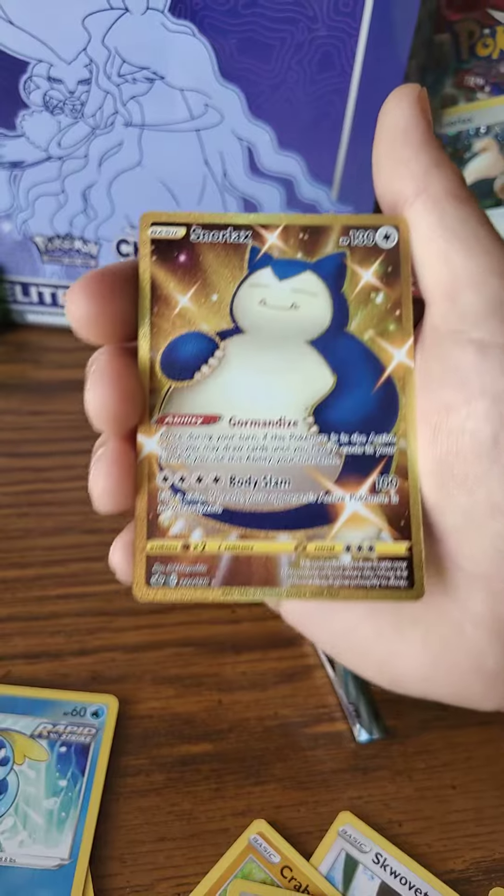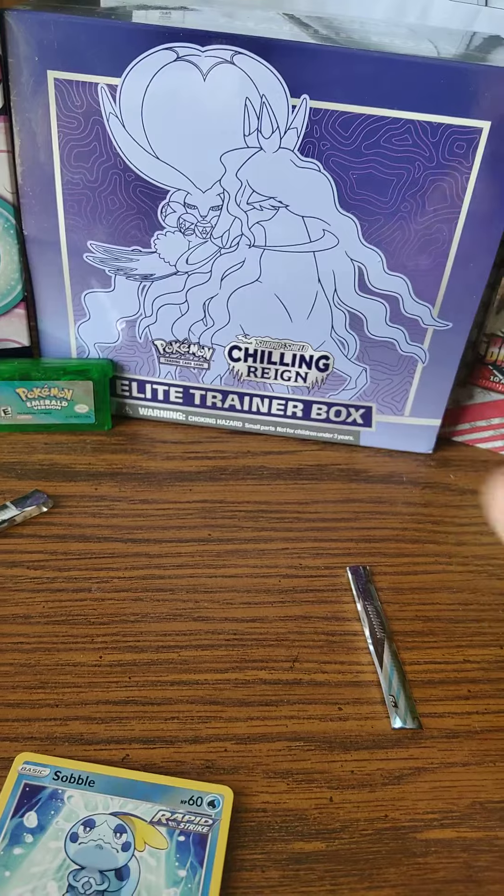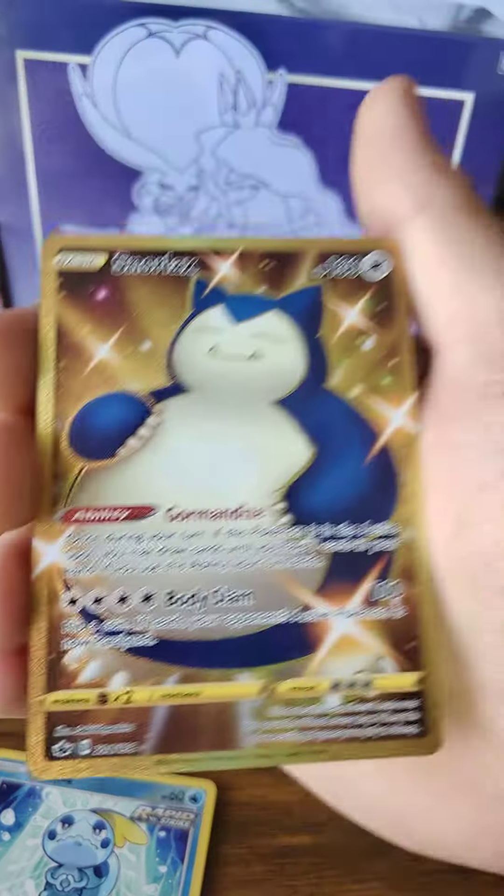What a very pretty card. As you can see, we've got a whole Elite Trainer Box of Chillin' Rain to open up that we might get to later on today or something like that. But that's going to wrap it up right there.